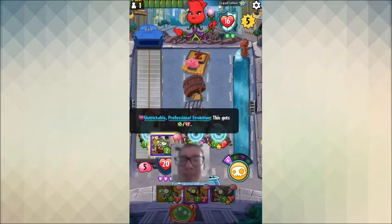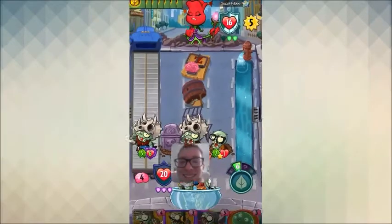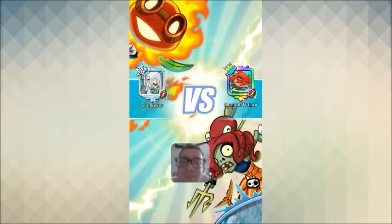Decide right now in the comments! 2-0 — the concede right there. She can't handle the Fossil Heads. She could have blocked and gotten her go-to-five and gotten right back in the game, but maybe her hand was terrible. The concede happens right there — ladies and gentlemen, we are 2-0 with one concede so far. I keep mentioning it's Gravestone Neptuna combined with Professional — you probably get it by now.